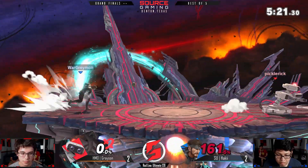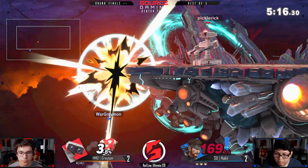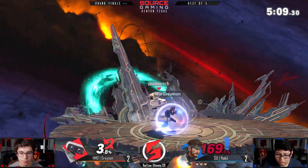He's just laying grenades everywhere — limiting the amount of space Grayson can land on and then using that to guide where Grayson can land, then punishing him based on his air movement. Really smart use of the grenades as a wall.